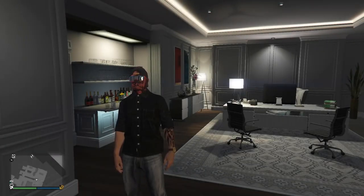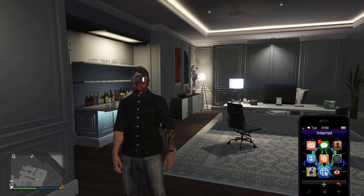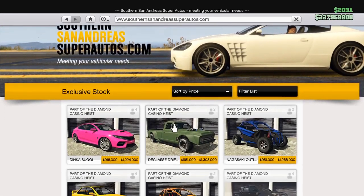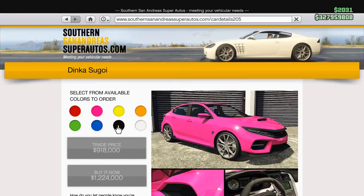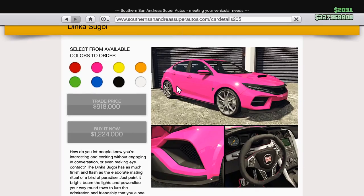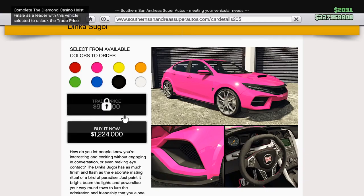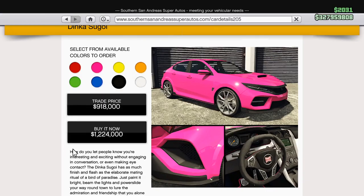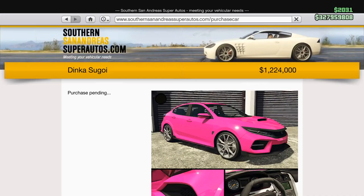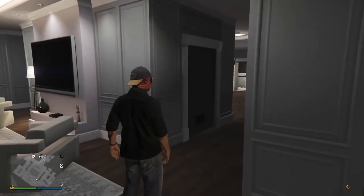What's up guys, it's I on the Q, another GTA 5 video. Today we're going to look at the new car that dropped — it is Thursday and it is the Dinka Sugoi. I have no idea how to say that, but it is definitely based off the Honda Civic Type R, which I absolutely love in real life. You can get it for a trade price of $918,000 or $1.2 million if you buy it straight up. We're just going to order it in black and buy it straight up.